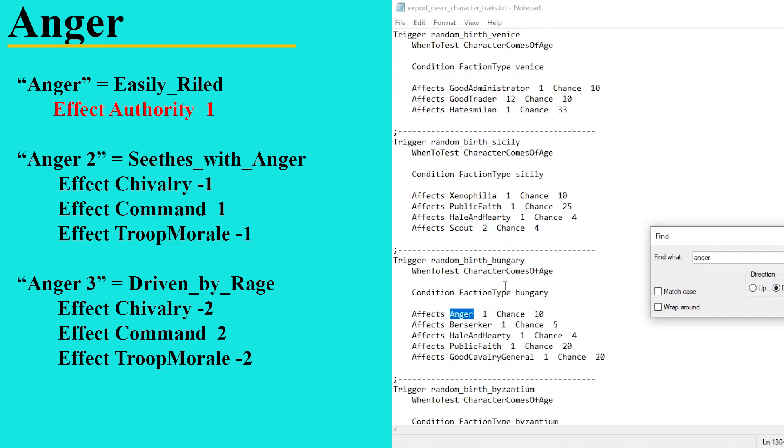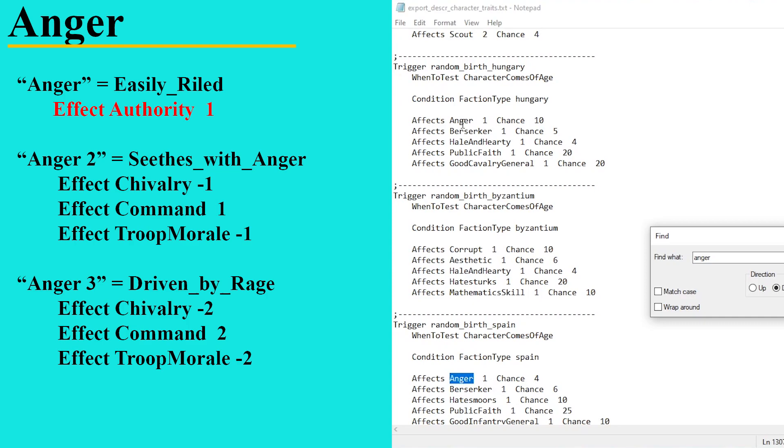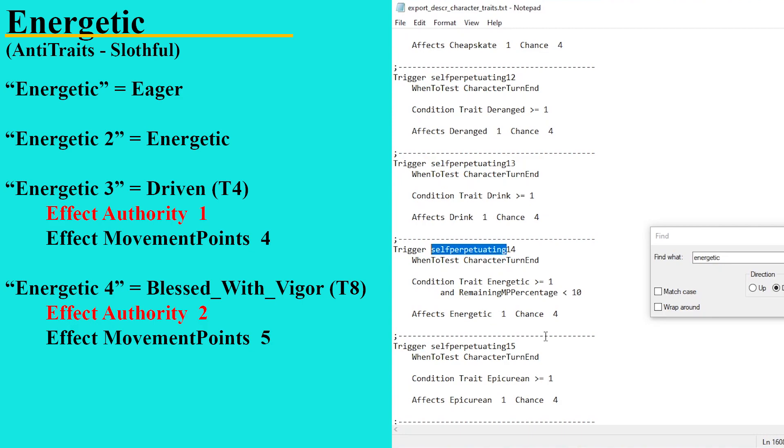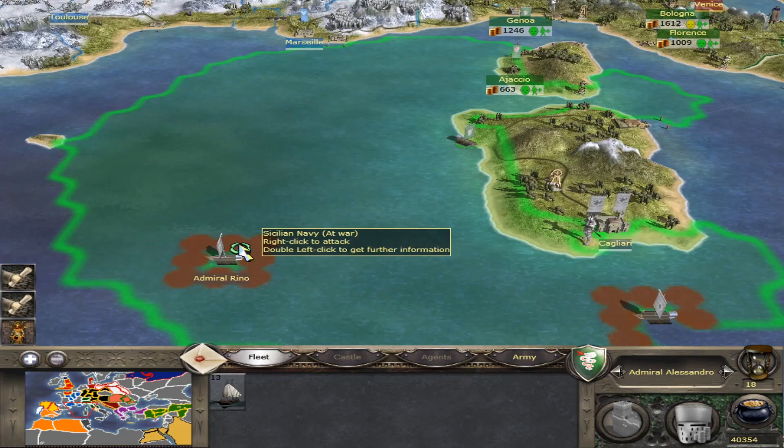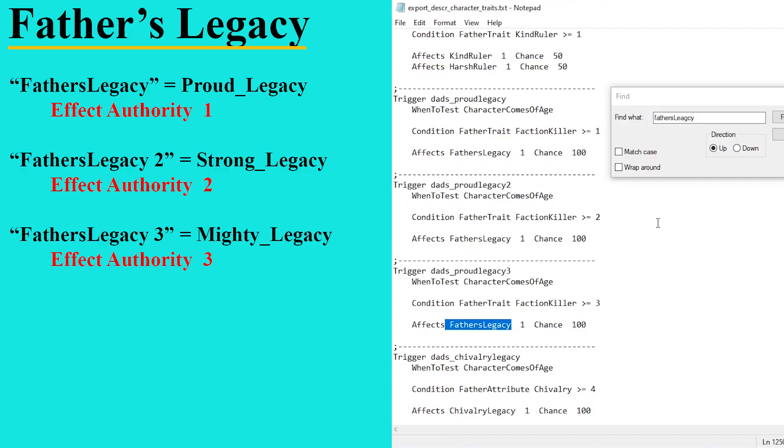Anger is particularly interesting because certain factions - Hungary and Spain - have a higher chance of picking up that particular trait. While it's good for your authority in the early stage, the chances are it's going to develop into something worse. Handsome, energetic, liar and anger are all self-perpetuating - there's a chance every turn that you are going to raise up to the next level of that trait. For handsome and energetic that's absolutely fantastic, but for liar and anger they're a ticking time bomb. You really want to be aware if you've got those traits.